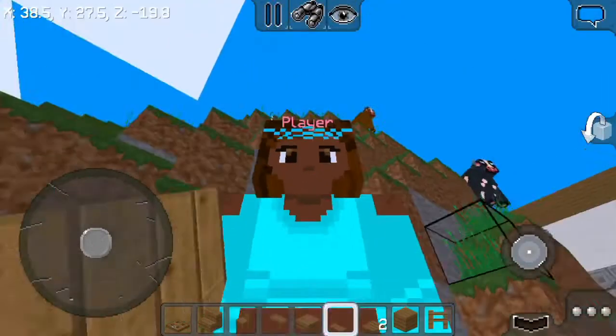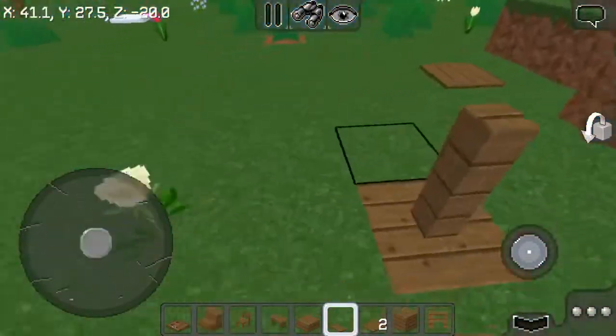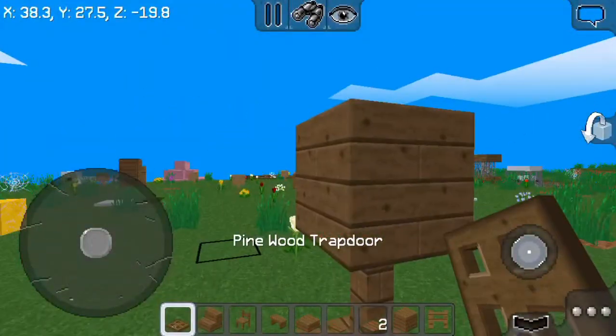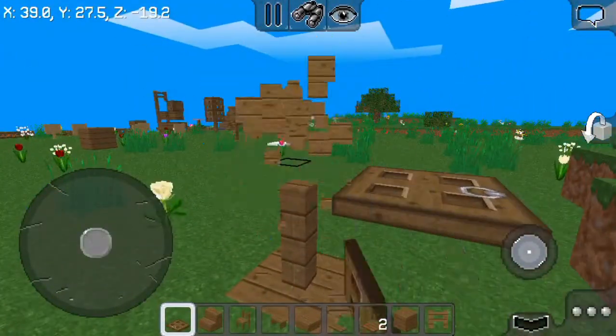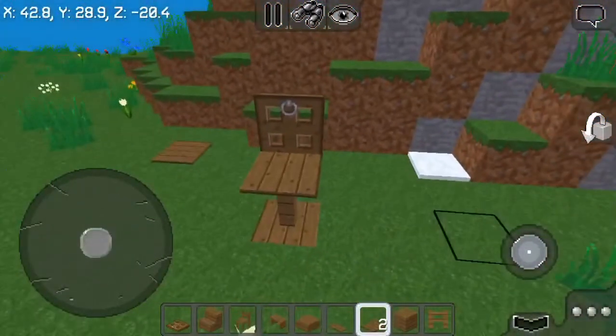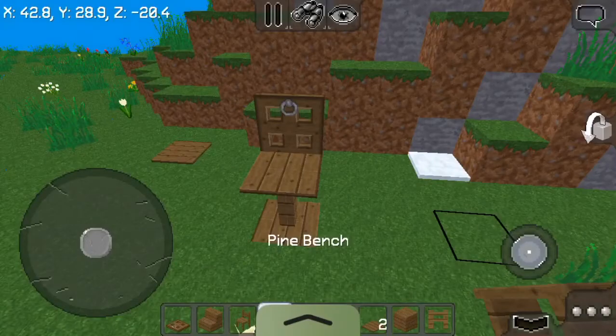We're making a bar chair. You gotta put a fence, then a block, then a trap door right here, remove the block, put a micro slab, and that's it guys! I'll see you in the next item.